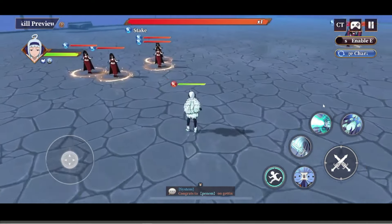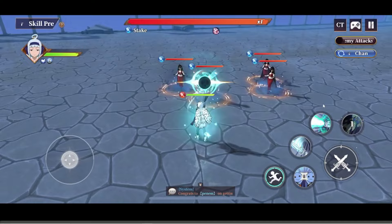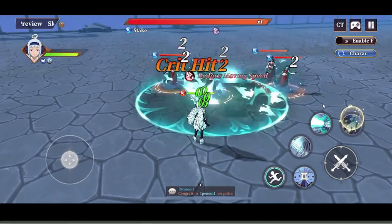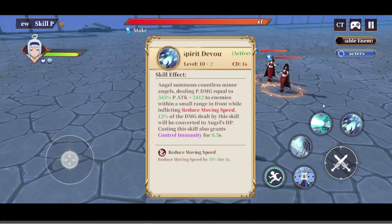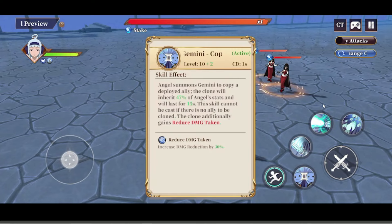Skill 4 I actually rate — it's genuinely pretty good. You get life steal which is nice, and it is the ultimate skill. Looking at the full stats here, at max level the clone inherits 47% of Angel's stats, which is honestly shocking.